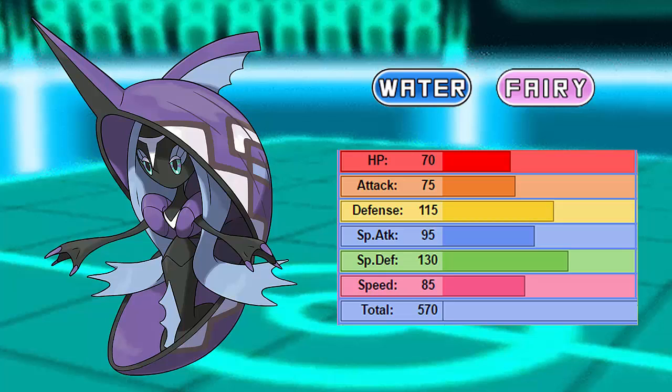Now for its stats: it has 70 base HP, which is kind of meh for a defensive Mon but it can work with it. 75 Attack, which you probably shouldn't use. 115 Physical Defense, which is pretty good, paired with 70 HP - it takes on a lot of physical hits. 95 Special Attack, which you can definitely use for STAB moves like Surf or Moonblast, so it can dish out a decently hard hit. Then there's 130 Special Defense, which is amazing - it just tanks a lot of special hits, including super effective Electric attacks. Then there's 85 Speed, which for a defensive Mon is actually not bad at all - it gets off a fast Taunt or something like that.